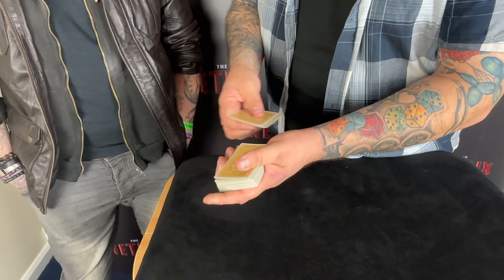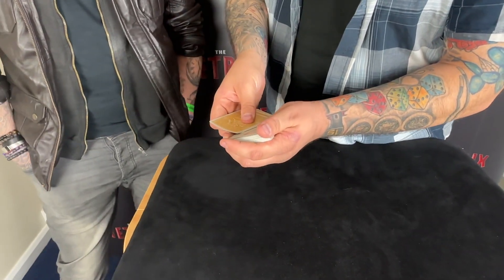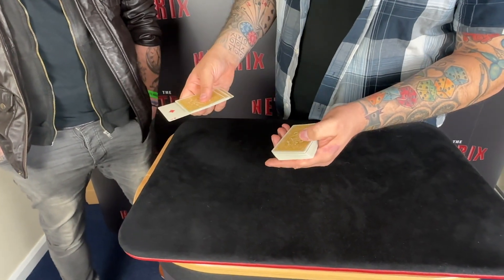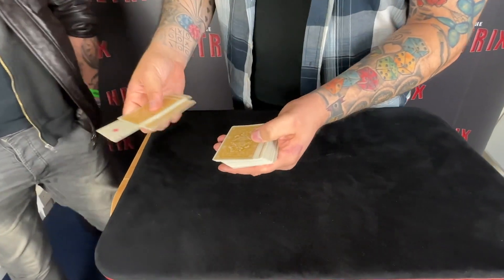Stop. Right there — you sure? Yeah. Let's have a look. We've got the two of diamonds. You cool with that one? So the two of diamonds — the perfect mate for the two of diamonds would be the two of hearts.